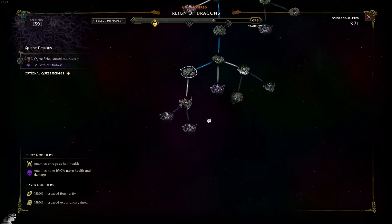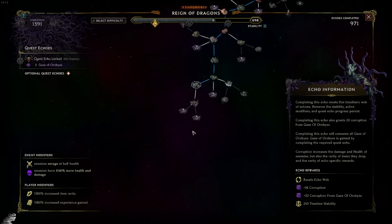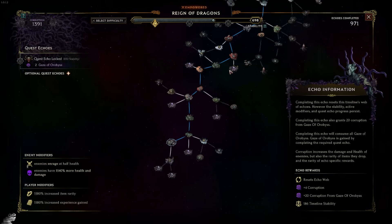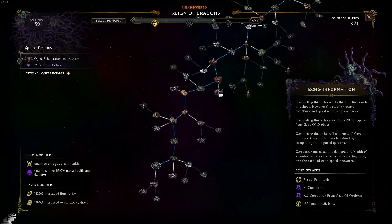Corruption is gained through one main mechanic, and that is the boss called the Shade of Orbis. The Shade of Orbis is an encounter — which looks something like this — that you'll encounter the further and further you go away from the starting point of your given echo. The further you go away, the more corruption the Orbis itself will give. For example, this is the first Orbis I encountered from the starting point of my echo, and as we can see, it's going to give me four base corruption.